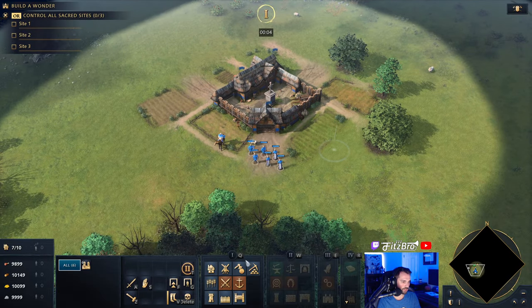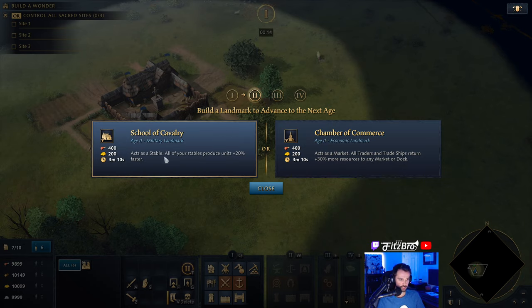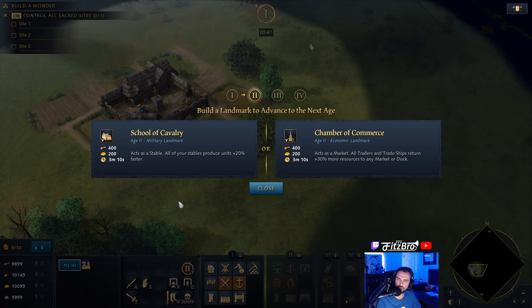Let's do our first age up going into Age 2. We have options of the School of Cavalry on the left or the Chamber of Commerce on the right. Now the School of Cavalry acts as a stable — all your stables produce units 20% faster. The School of Cavalry is downright the best option in most scenarios. It acts as a stable, you can produce your units faster, instantly training Royal Knights and getting in your enemy's base. It's just such a powerful landmark.